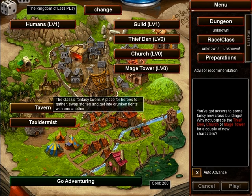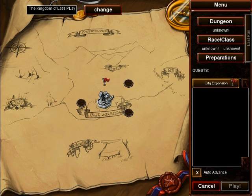The tavern is where you get quests. You can see the quests listed to the right. The sea expansion quest is basically to clear out the three easy dungeons, which are pretty straightforward and simple. We'll be going to one of those next time, but those are actual dungeons, so no time for that right now.